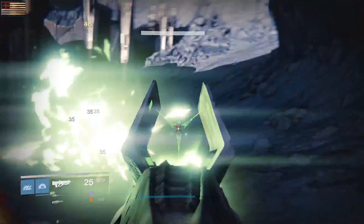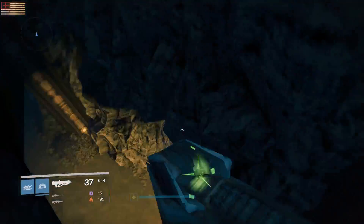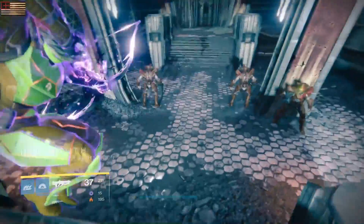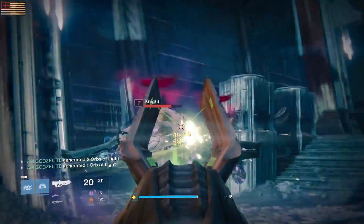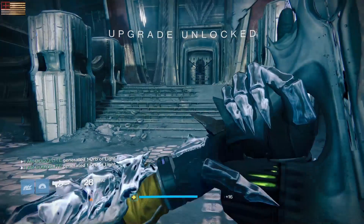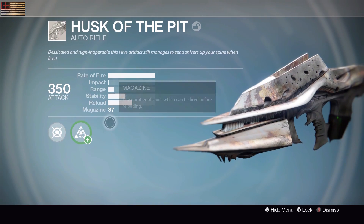When you open it up in your character screen there's only one little perk on it, and basically you have to get kills to fill up that circle instead of experience like you normally would. It's either going to tell you to kill Thrall, kill Knights, or kill Wizards. I did this on the Moon just patrolling around because there's like an 11-Knight circle you can do, but there's other activities that have Thrall and Wizards in them.